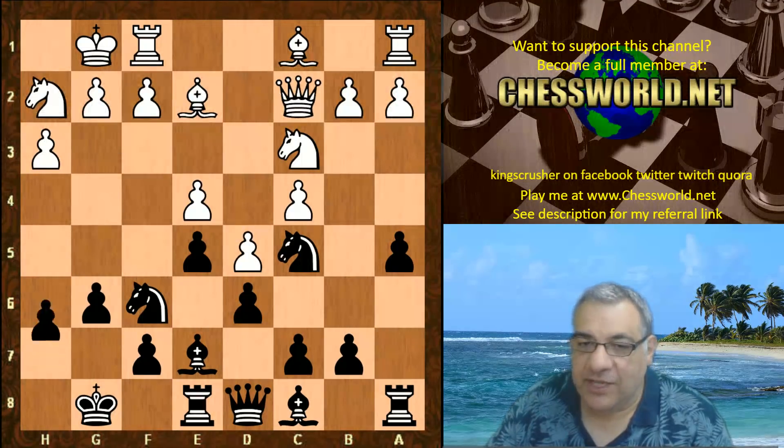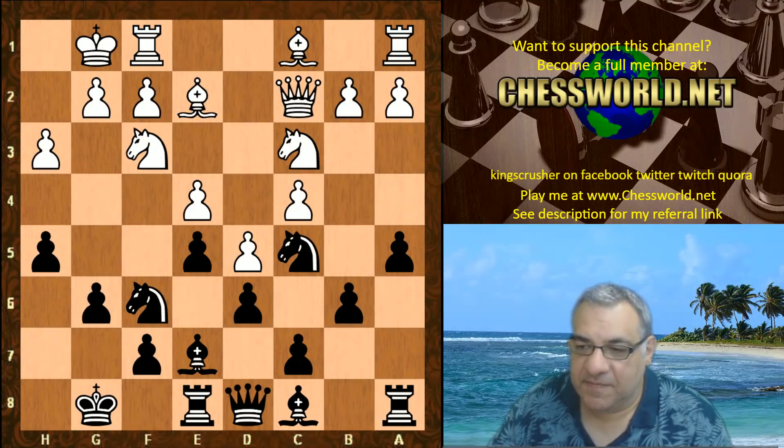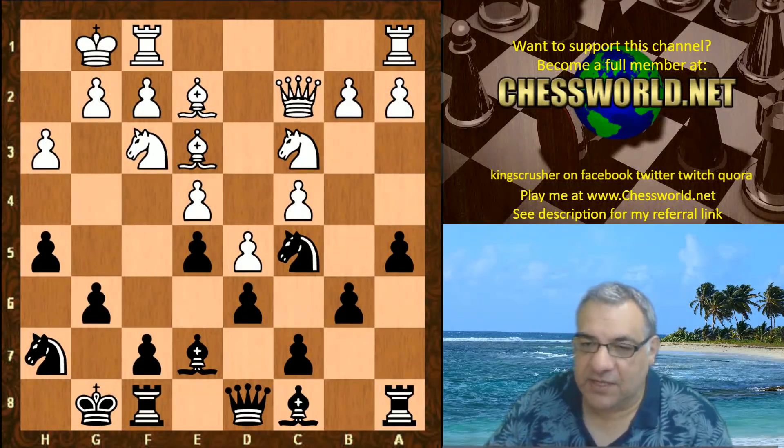Nh2, h5, Nf3, b6, Bh6, Nh7 — bishop goes back. We have Rf8, preparing it seems for the classic king's engine recipe: f5 to expand on the kingside.